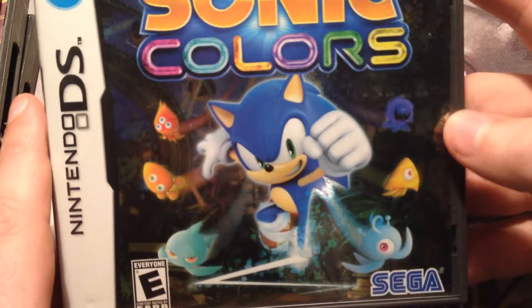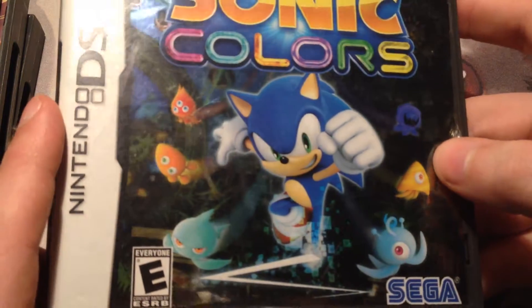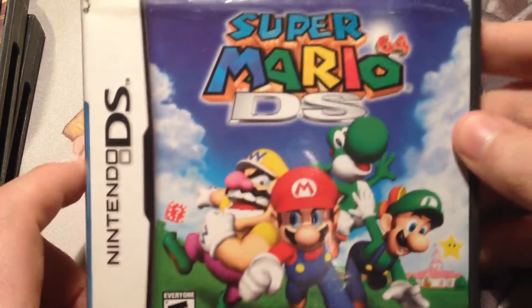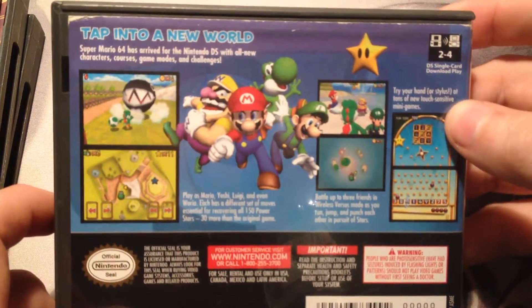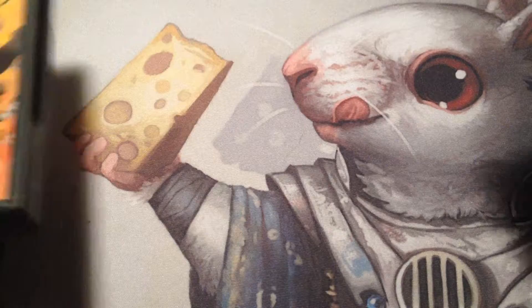Sonic Colors on the DS — not a huge fan, but I like the holographic cover it has. Then there's Super Mario 64 DS, which is an adequate game. I like it quite a bit. I believe I've already shown one of these before — I found this one again, which happens quite often.